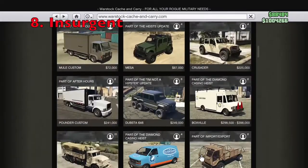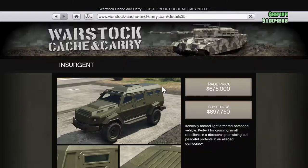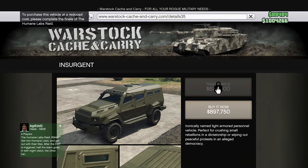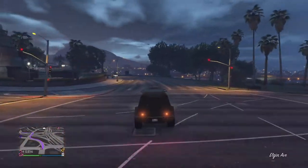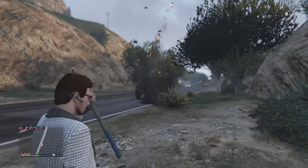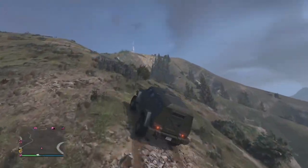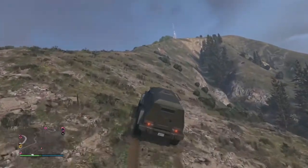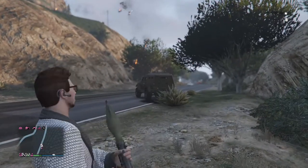Coming in at the number 8 spot is the Insurgent — just the regular one, not the pickup custom. The Insurgent costs just under $900,000, but you can get it for a trade price less if you complete the Humane Labs raid heist. The Insurgent is a heavily armored vehicle that can take many homing rockets and RPGs. It also has decent off-road capabilities, especially for an armored car. This is probably one of the better vehicles for under $1 million to protect yourself against griefers, since you should be able to take quite a few rockets when you're inside it.